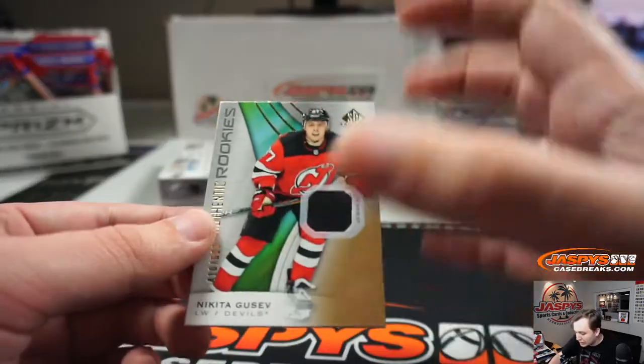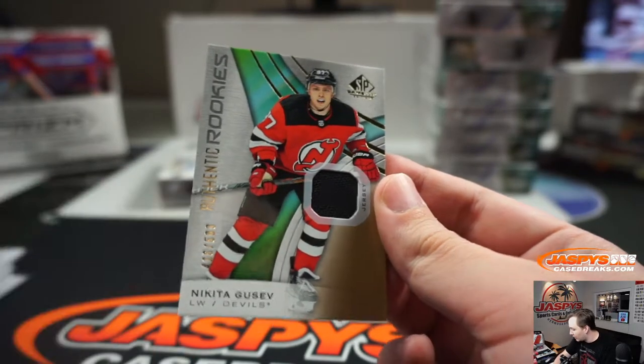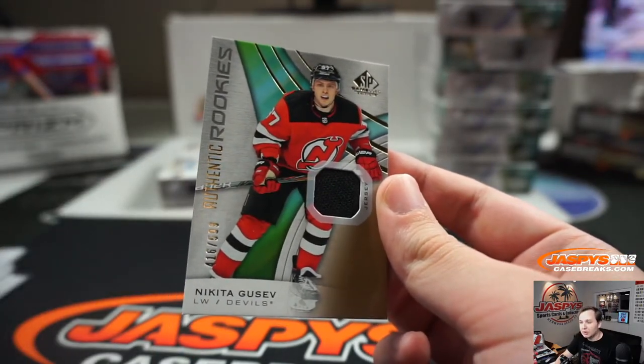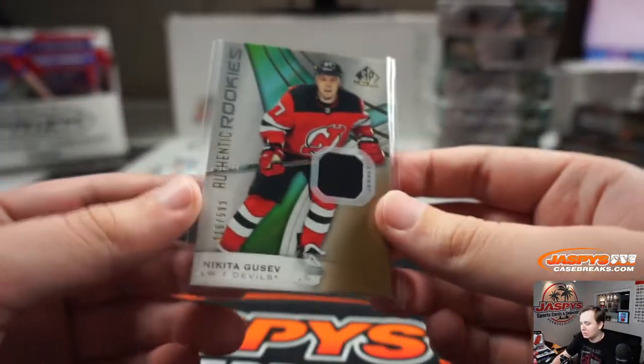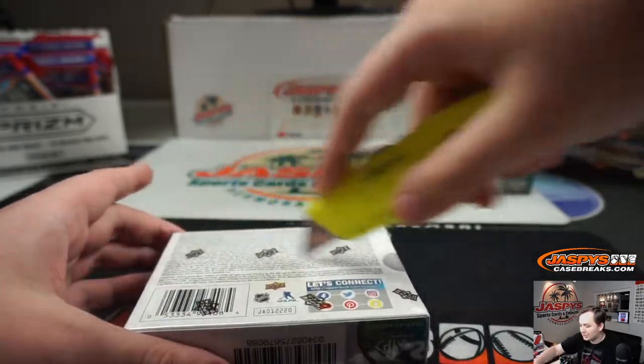We have a Nikita Gusev, 2 of 599, authentic rookies jersey for the Devils — going out to Jason B. That was box one. Box two is next — it's in the store.